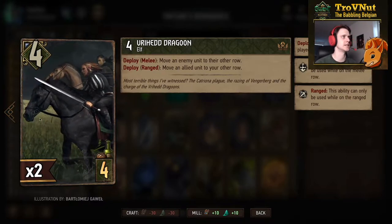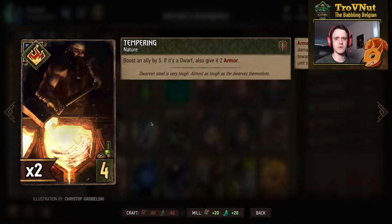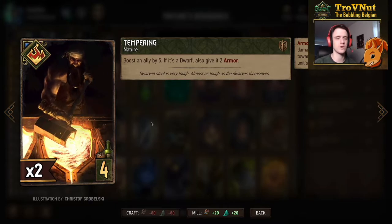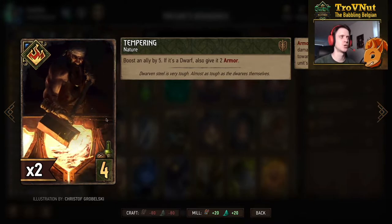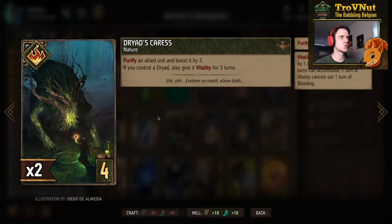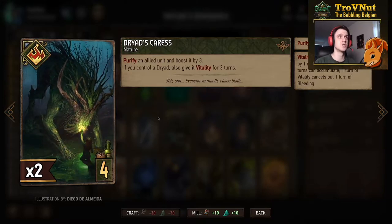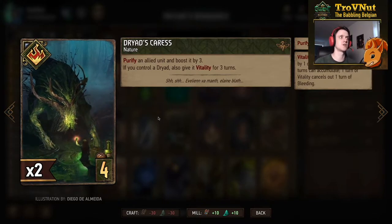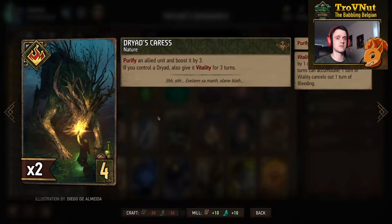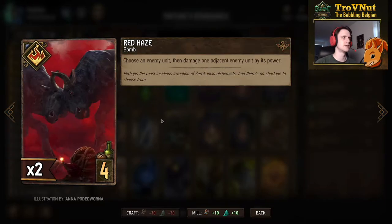Then we have Tempering — twice in the deck — which boosts an ally by 5, and if it's a dwarf also gives it 2 armor. Most of the time we're just giving it 5 points of boosting since we only have one dwarf and want to keep that dwarf until the very end. Next is the more interesting 4-provision nature card: Dryad's Caress. You purify an allied unit and boost it by 3, and if you also control a Dryad, you give that unit Vitality for 3 turns — so 6 total points plus a purify. It's also a nature card, so it gels well with the leader ability, Nature's Gift.